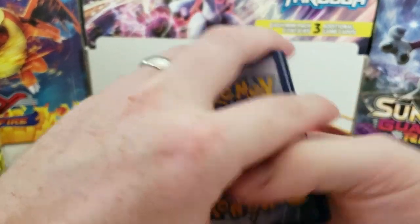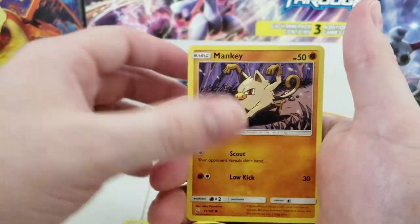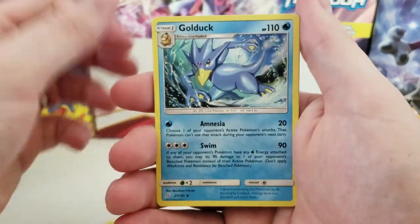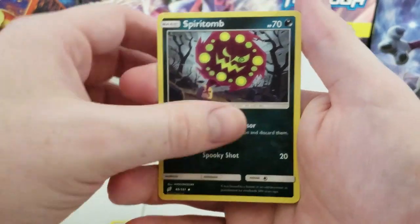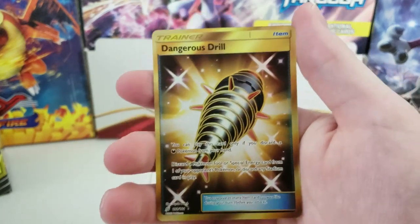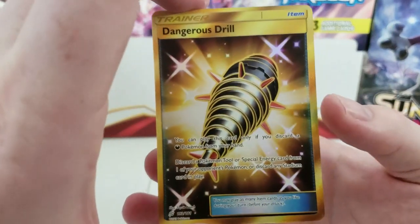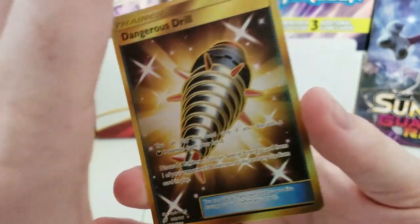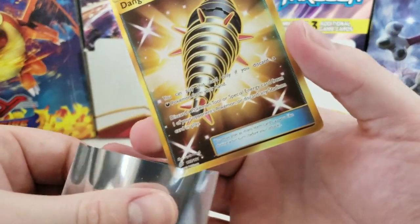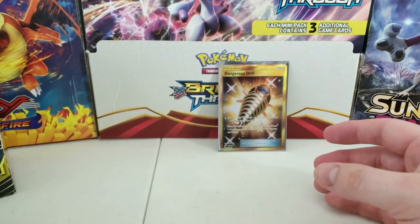Pack two: Pawnard, Alolan Geodude, Mankey, Pancham, Ferroseed, Water Energy, Golduck, Diancie, Spiritomb, Reverse Holo Litleo — and wow, right off the bat a Gold Dangerous Drill! That is an awesome pull. Look at that, it's in very good condition — great print. Dangerous Drill right off the bat, that's a great pull.